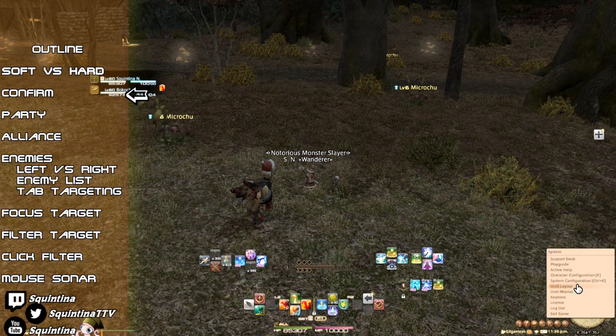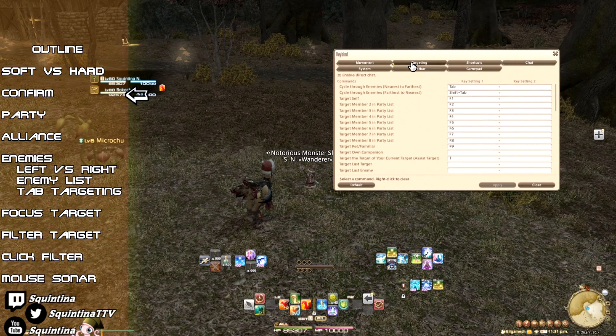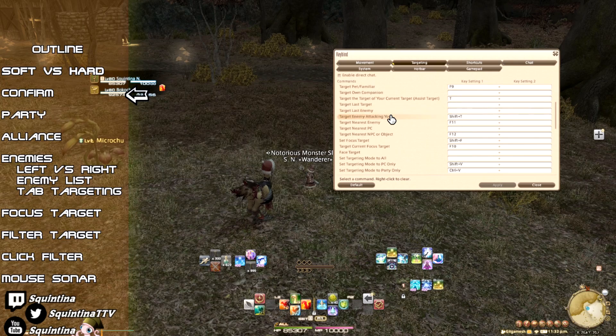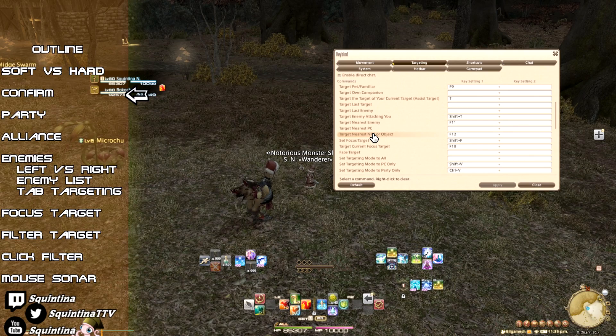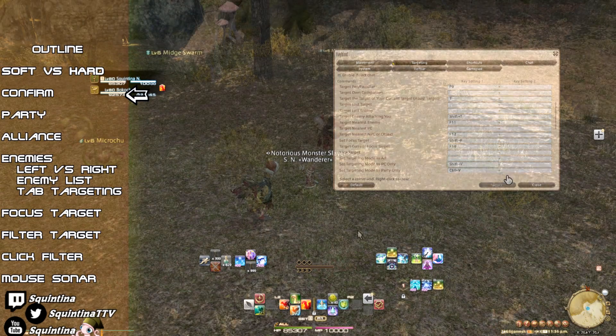In the targeting section, there are also other keybinds that serve the same purpose, such as 'Target Nearest Enemy' and 'Target Nearest NPC.' All of these are types of hard targets, not soft. There are many ways to target party members.